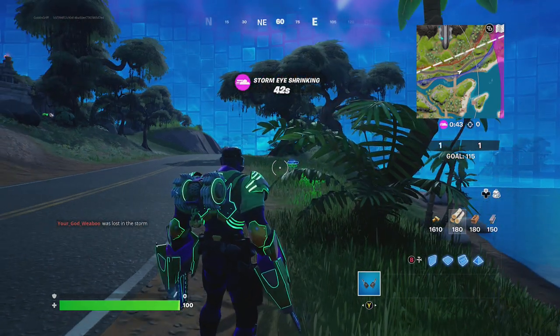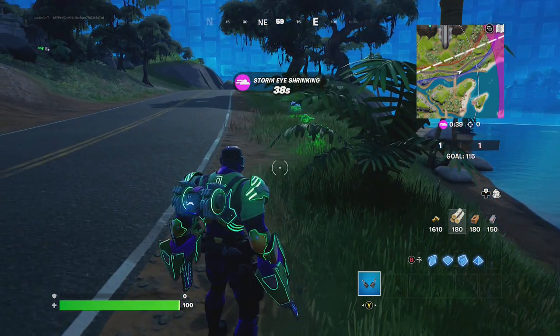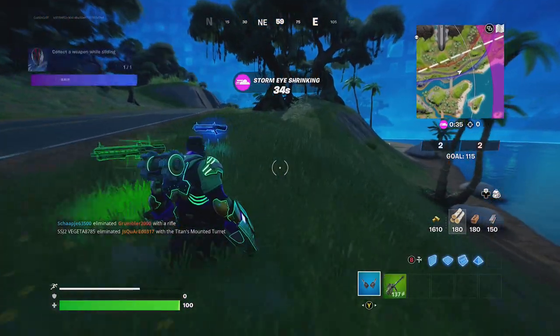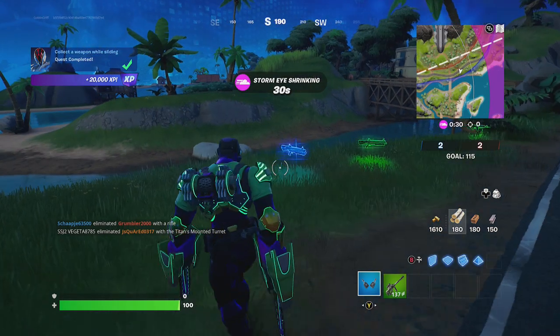Hey friends, thanks for joining us here today. Today Goblin Griffith is going to show you how to collect a weapon while sliding. All you need to do is drop some weapons, start sliding, and collect them. That's it — that's how you collect a weapon while sliding.